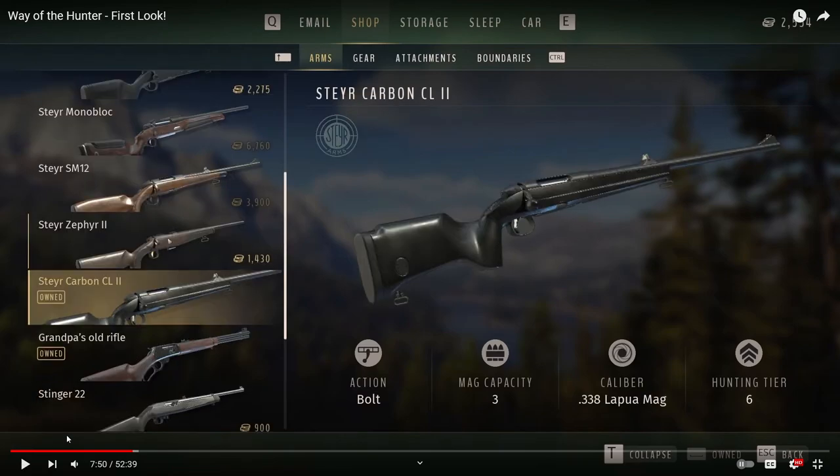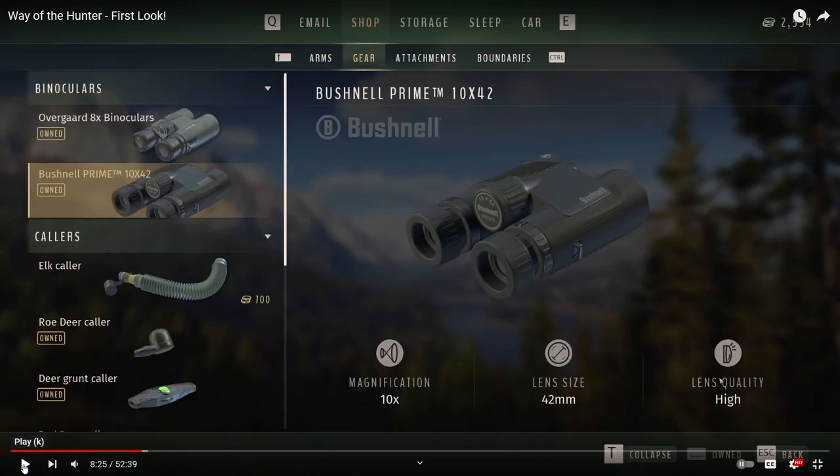The developers have said they're going to work on bows — it's just not going to be in the game at launch. The weapon on screen now is the highest hunting tier weapon: Hunting Tier 6. It uses a .338 Lapua Mag, has three mag capacity, is a bolt action, and is strong enough to take down elk, moose, and other big game.